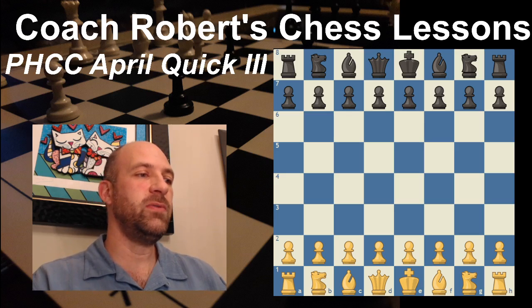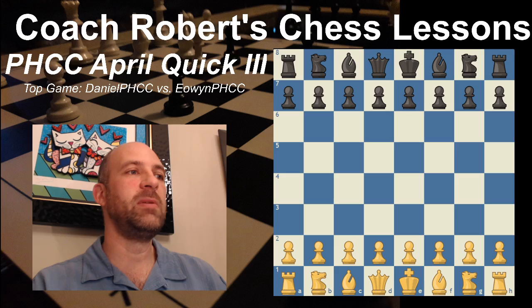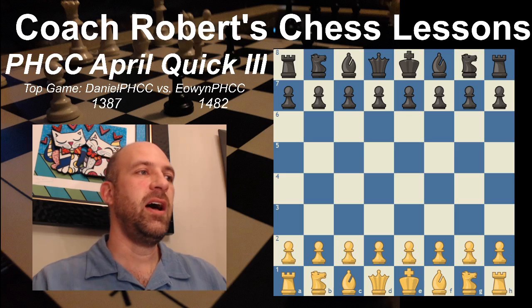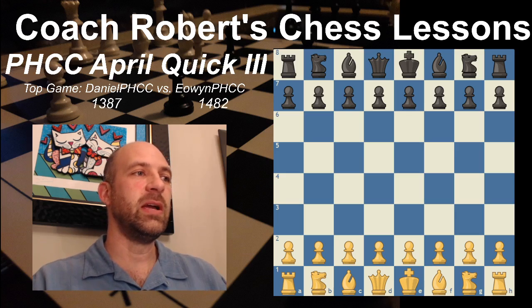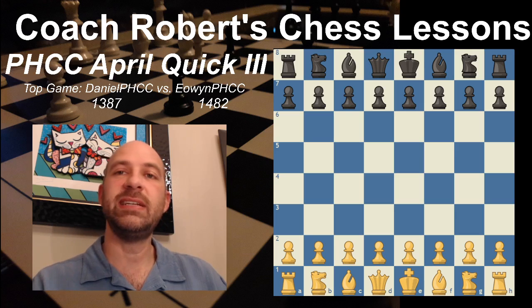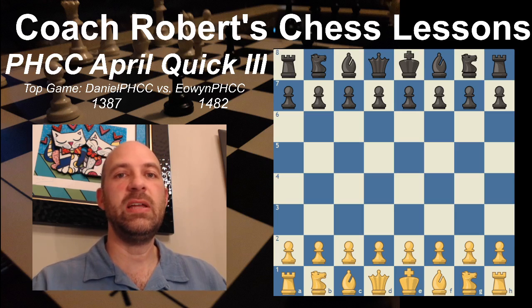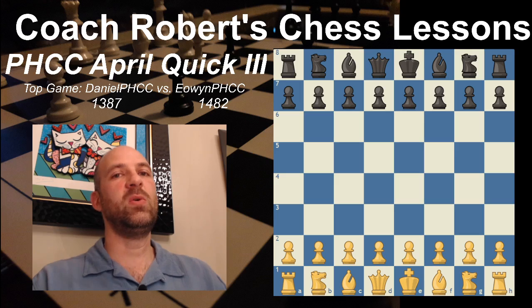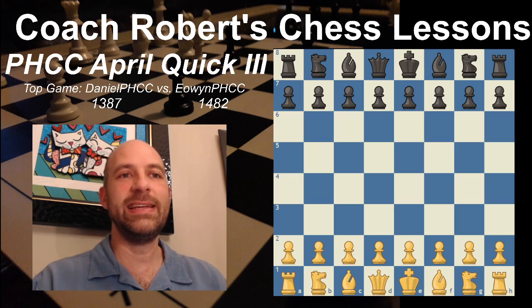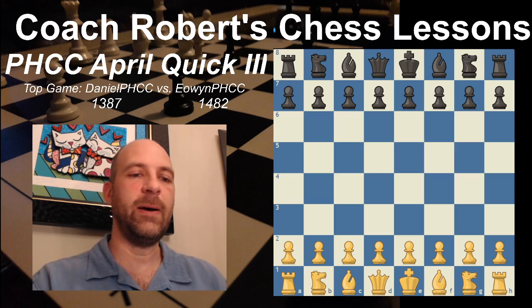We have, with the white pieces, Daniel PHCC against Eowyn PHCC with the black pieces. Their ChessKid ratings before the game were 1387 for Daniel PHCC and 1482 for Eowyn PHCC. These two kids have actually played each other quite a bit, and Eowyn PHCC definitely holds the edge in head-to-head games. But let's see how this game turns out.